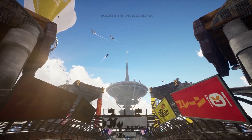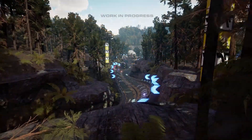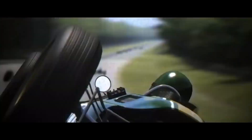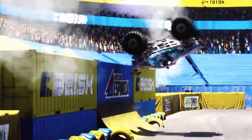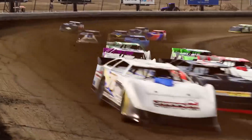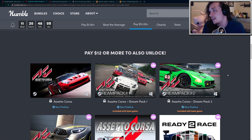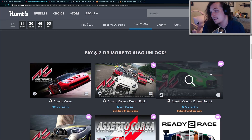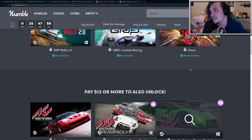You get to basically have your pick between off-road rally cars, futuristic arcade racing, realistic sports cars, go-karts, monster trucks, and even NASCAR. NASCAR Heat 5 is included in this one. There's just a bunch of great racing games in the full bundle. Dirt Rally 2, Grip and Pacer are futuristic arcade racing games. Assetto Corsa is one of the best racing sims on Steam. NASCAR Heat 5 for NASCAR fans, and so forth.